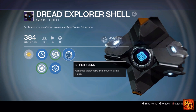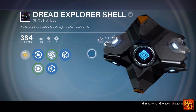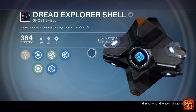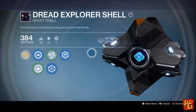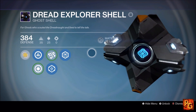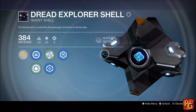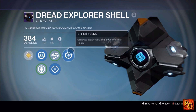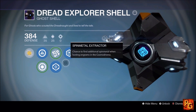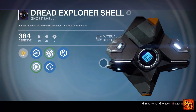You're going to get so much glimmer that you won't realize it's maxed out — you'll have to go buy stuff just to make room for more. The ghost shell you see right now is the Dread Explorer Shell. You get this guaranteed from completing the Taken King main storyline that culminated in Regicide, and then completing the Plaguelands patrol mission where you deploy the patrol beacons. Once you finish that quest you are guaranteed to get this exact Dread Explorer Shell.